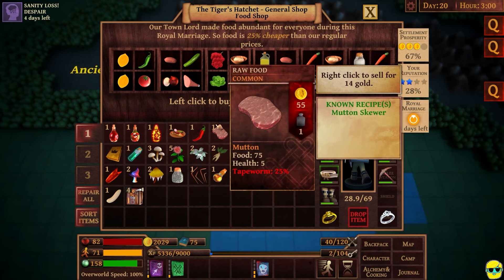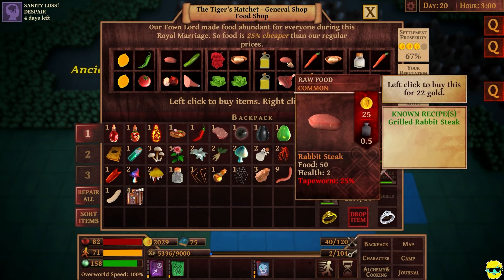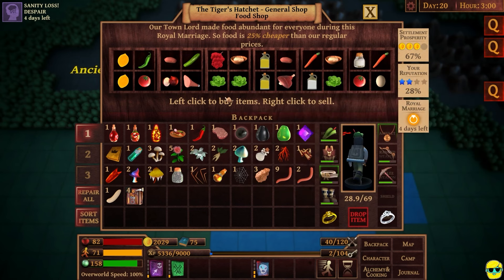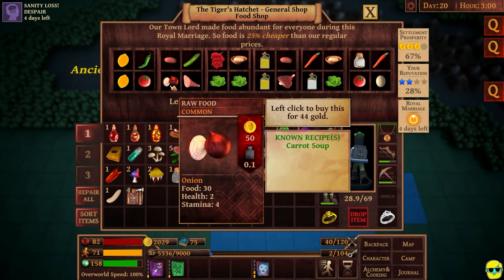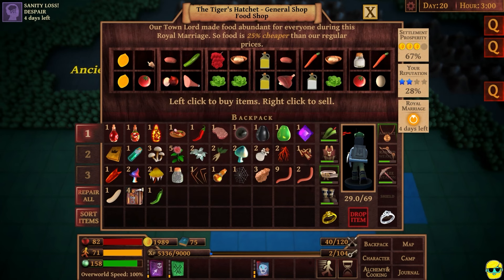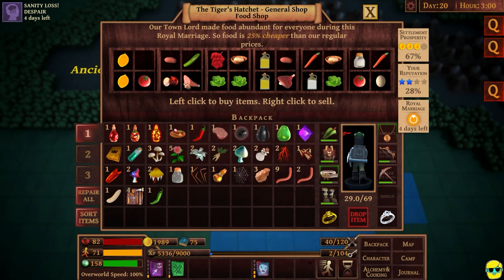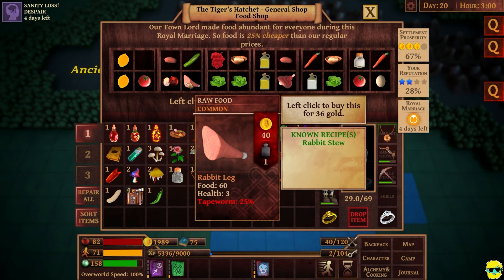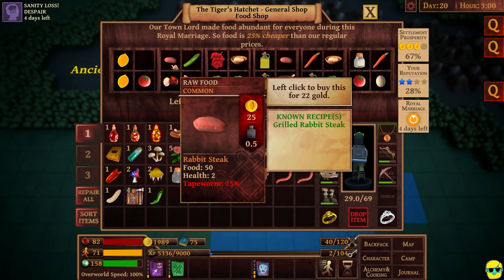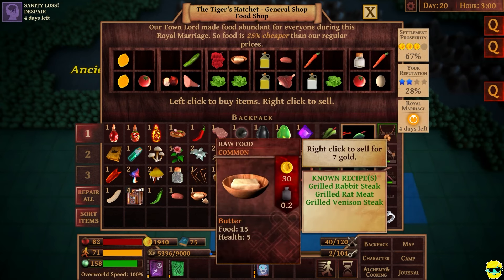It allows me to go camping for longer. Like this mutton skewer — what else would go in mutton skewer? Not an onion — it's actually this green pepper. So we'll buy that so we can make mutton skewer. And then this butter could go in just grilled rabbit steak. And then we have a rabbit leg. Ooh, tapeworm at 25%. Maybe if I cook it, it won't have that — let's just pretend that's the case.